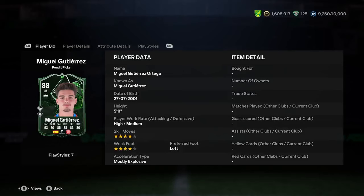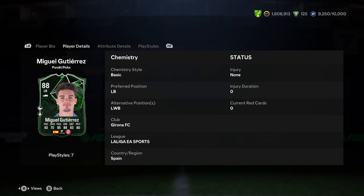He is 5'11", high/medium work rates, 4-star skill moves, 4-star weak foot, left foot, and mostly explosive. He can play left back or left wing back. He plays for Girona in La Liga in Spain, so pretty good links there actually.